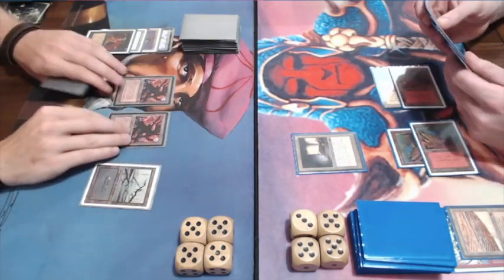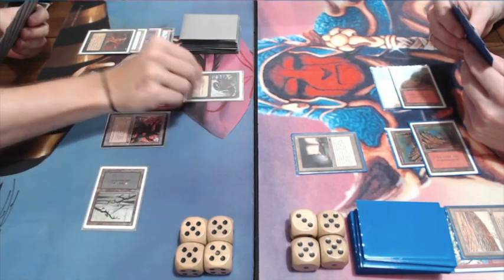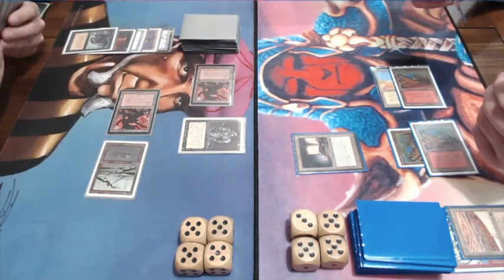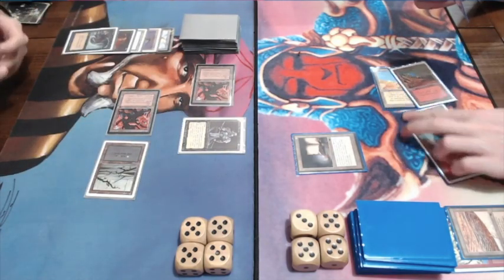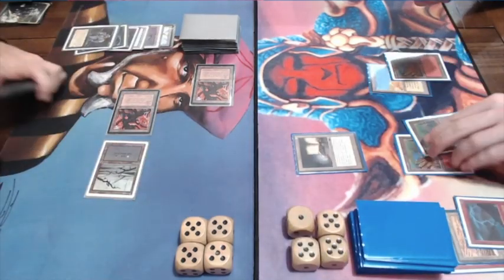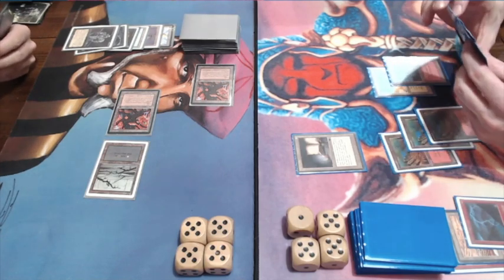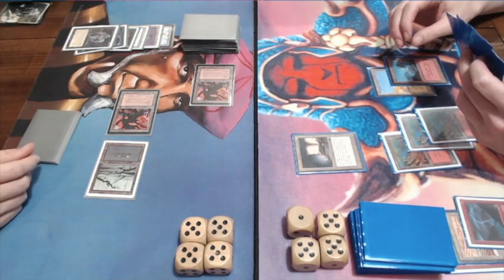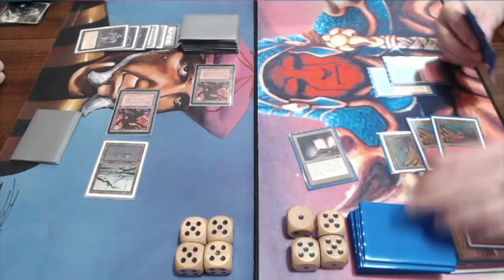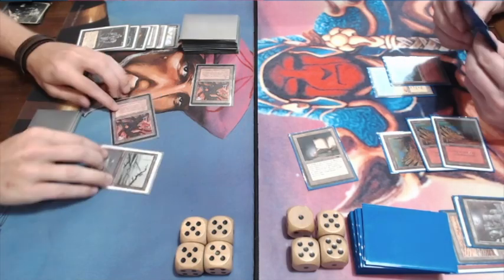There's the Tome — the Jalum Tome, as someone told me in the comments. I usually call it the Little Book. And look — there's a Dark Ritual into a Hypnotic Specter, then an attack with Mishra's Factory. He's choosing to bolt the Hypnotic Specter, which is the bigger threat. So I got a free attack with Mishra's Factory.